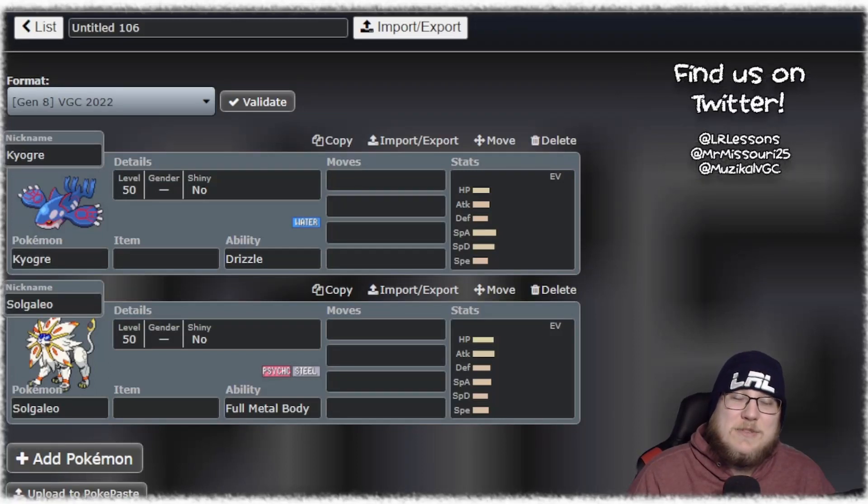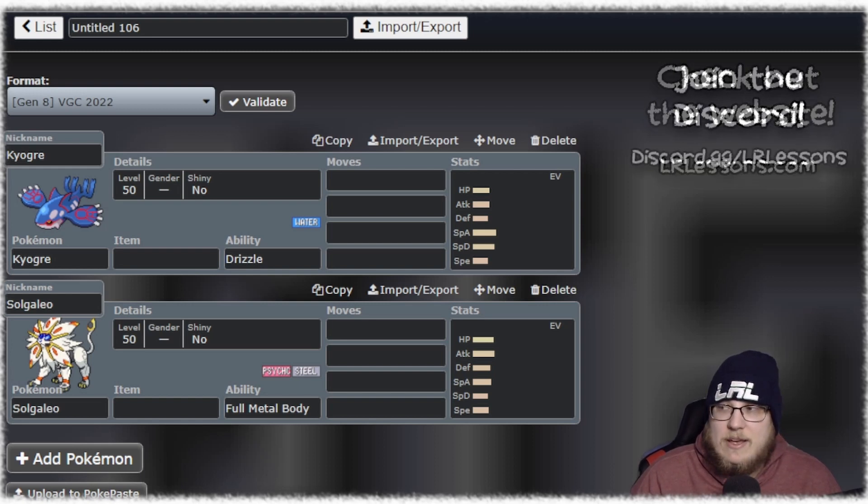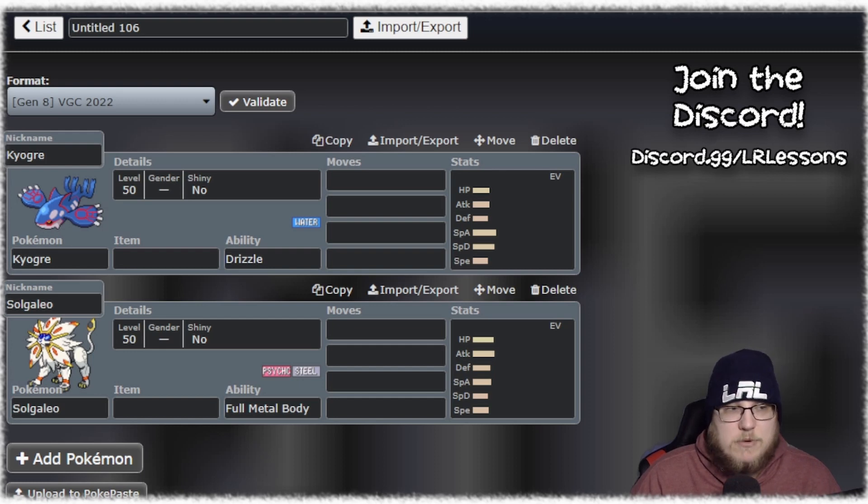Hey everyone, Carl here with Literate Lessons bringing you a deep dive featuring Kyogre and Solgaleo. We're going to try something new this week and kind of just focus on the team building aspects of these two rather than look at just random sets and gameplay footage. Overall I think getting you guys ready for team building situations with the upcoming return of IRL events is much more important.